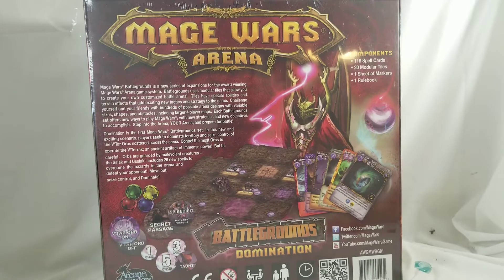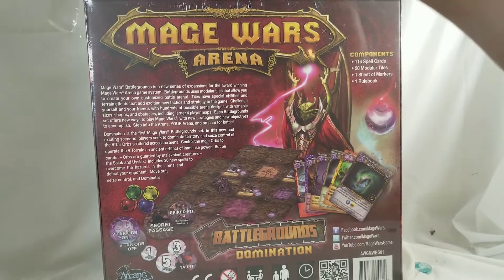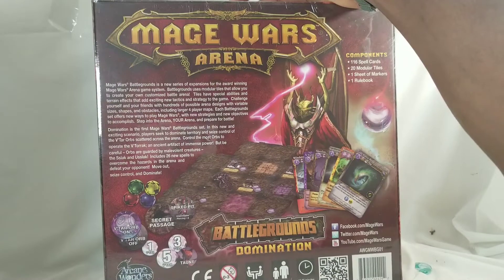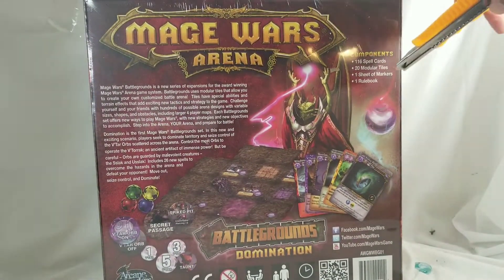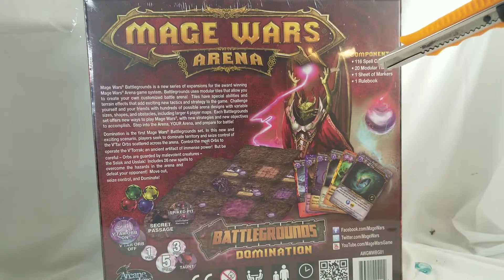Check out: seize control and dominate. Vatar Orb — off one Vatar, three to five points. A taunt. Spiked pit — unavoidable and piercing four, four combat dice. Secret passage. 2015 Arcane Wonders. The game's great, never played this Battlegrounds but let's check it out — one cedar markers, 20 modular tiles, one rule book.